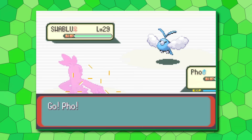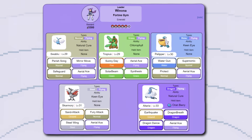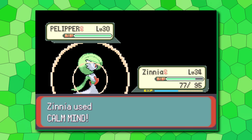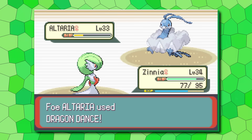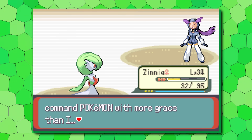The sixth gym leader Winona is unfortunately a step back. Her Swablu lead gives players free reign to set up — and it's especially frustrating when you realize it was swapped from Swellow in Ruby and Sapphire. Tropius shares a four-times Ice weakness with Altaria, and its Sunny Day works against her own Pelipper. Pelipper also just kinda sucks with Water Gun and Protect. Skarmory is a solid member, but it's really Altaria that carries here. Dragon Dance Altaria is a threat, but it's just not enough for this point in the game. The last two gyms featured really cool fights with more than just a mono-type challenge, and all Winona has is a Pokemon that can set up and sweep — that's Gym 2 energy. To the C tier you go.